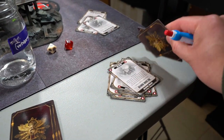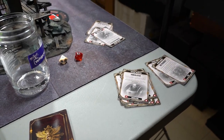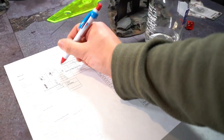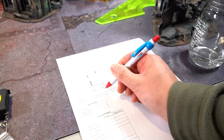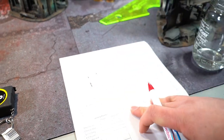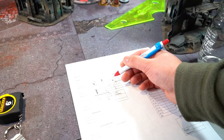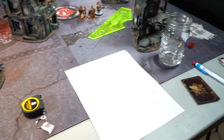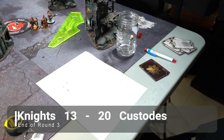Final turn three scoring: I scored four maelstrom points plus two eternal war plus Slay the Warlord - six to seven total this turn. Score is now 20 to 13 for Custodians going into top of turn four.